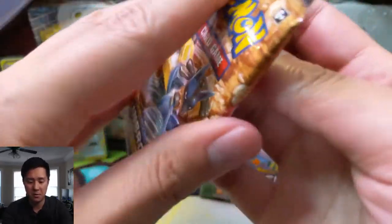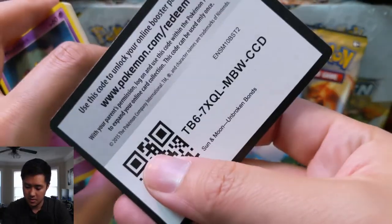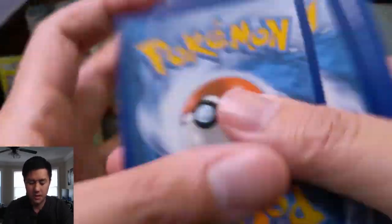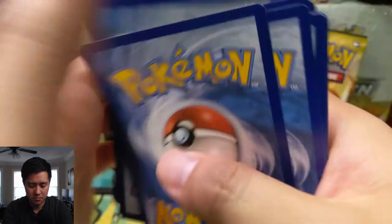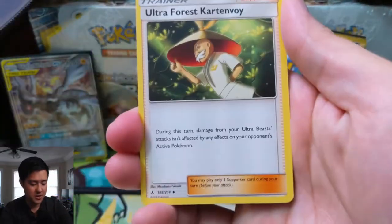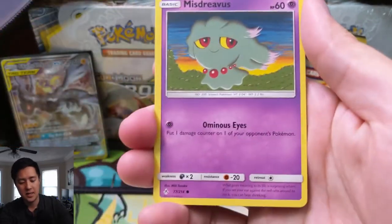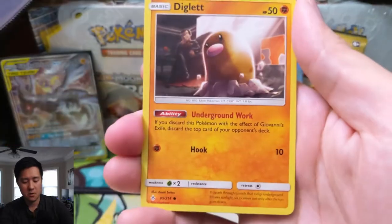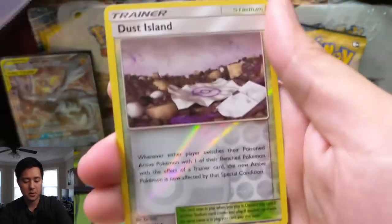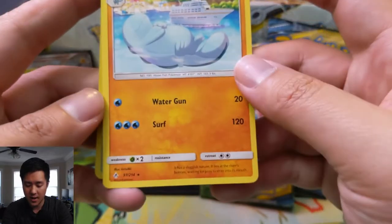On to a Lucario Melmetal Pack. We have a Fire Energy, Ultra Force Cartoon Void, Goldbat, Metapod, Miscrevious, Landit, Clammeow, Diglett, Poliwag. Dust Island Reverse - I kind of like that. And then a Quagsire.